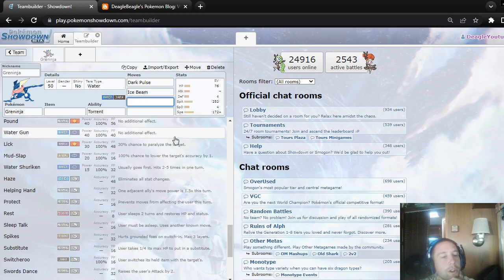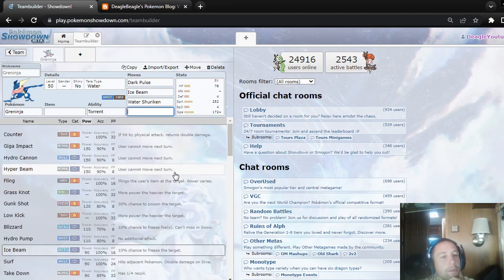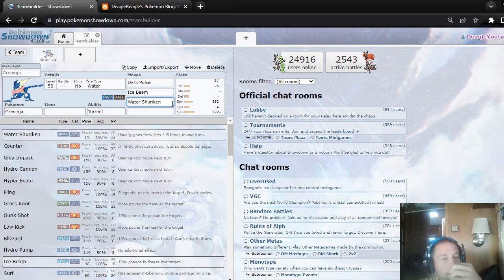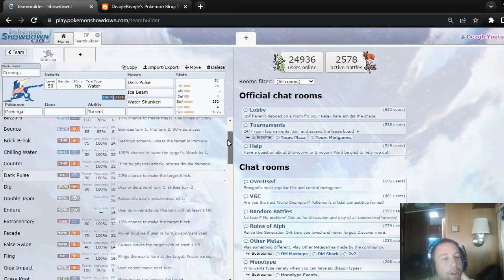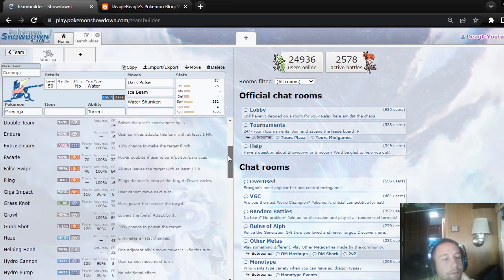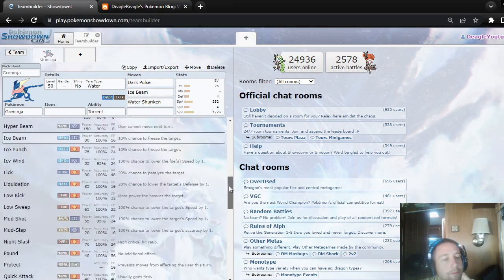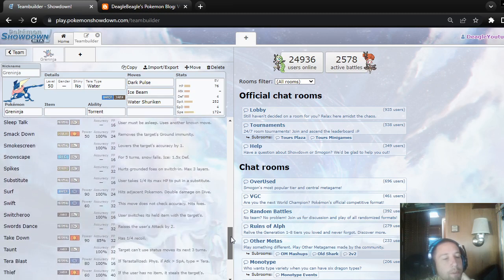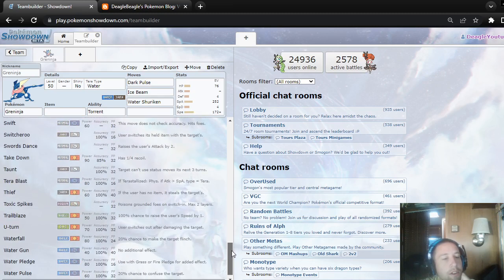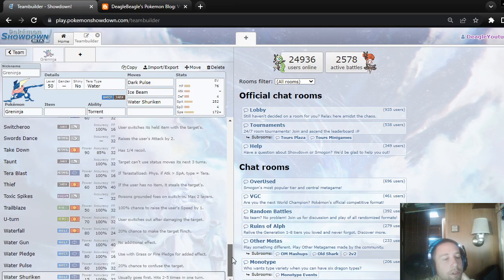Water Shuriken — I would use that. That is a priority move. Let's see if there are any other moves with Loaded Dice that you could use. Probably not, because you'll probably want it to be a special attacker and there's not a lot of those type of moves that it gets.